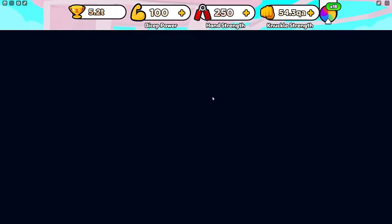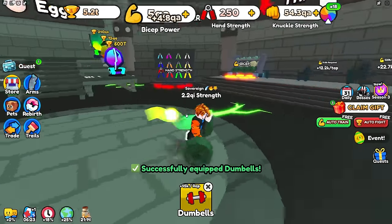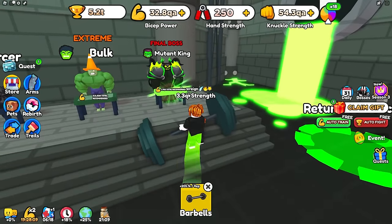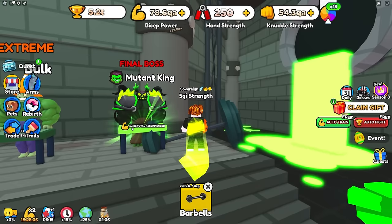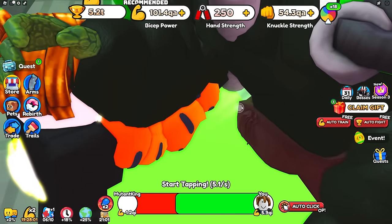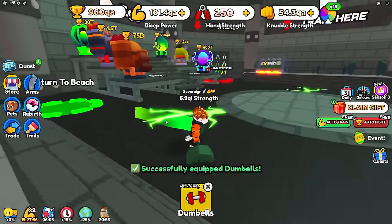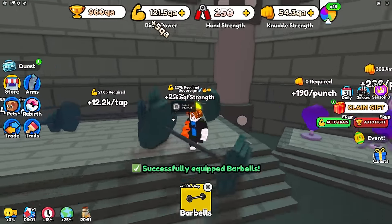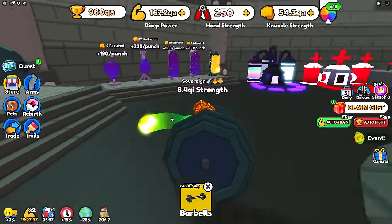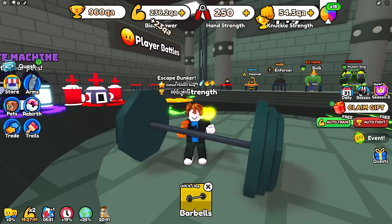I now have 5.2 trillion. Let's go to world four — Nuclear Bunker — and train my biceps there. To beat the muon king I need 1.4 qi, which is nothing. I just need to get to maybe 20 qi or so. Right now every click I'm getting over one qi, so that's really good. My plan is to get up to 20-25 qi and then disguise it.